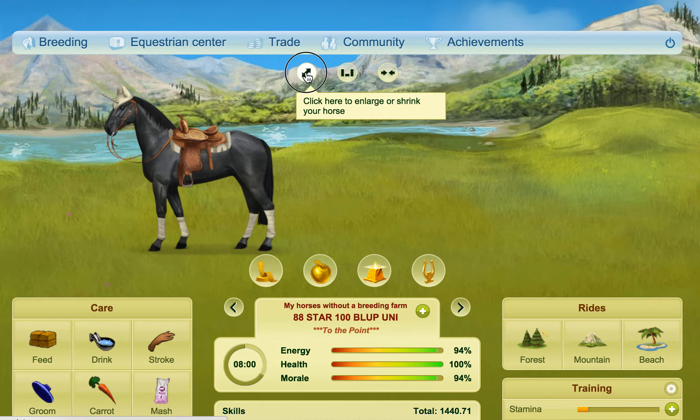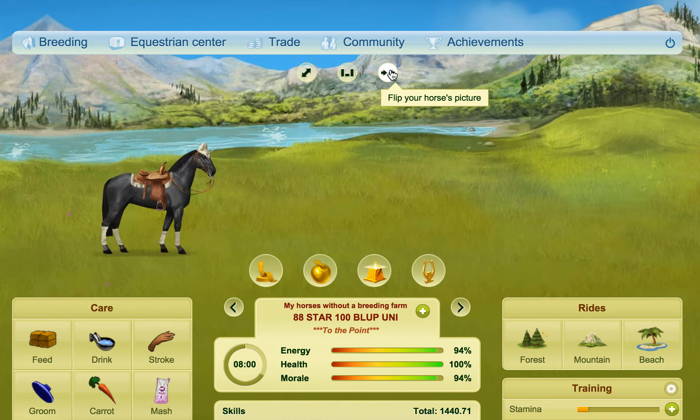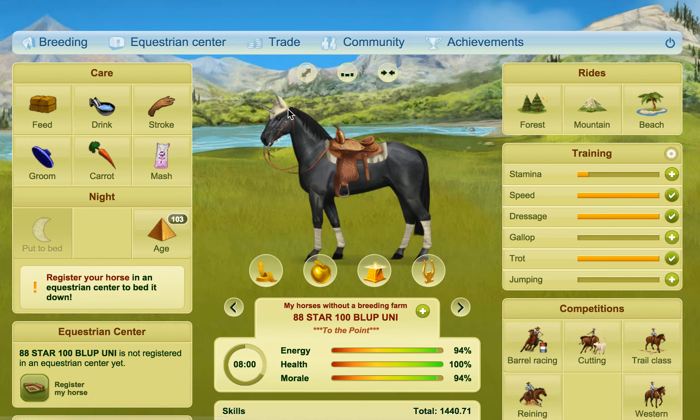And if you decide that you don't like it — say for example you flipped it the way you didn't want it and it was up in the corner and you thought I don't like this anymore — all you have to do is click reduce landscape and then it will go right back. It will reset itself to the way it was before. So that is how you change your horse's position and size within the landscape.